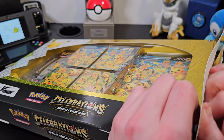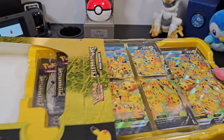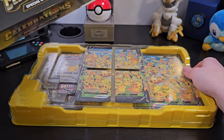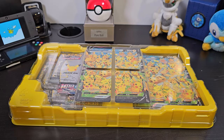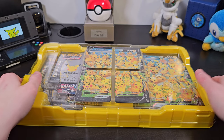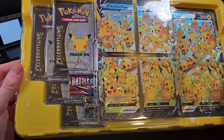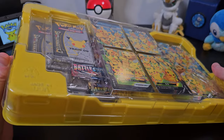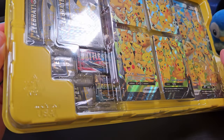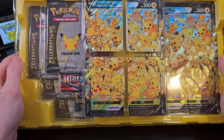Now the V-Union concept has always kind of confused me for battle, because I think you have to discard them and then bring them back into your hand or bring them out of your discard pile to use them, which is really confusing. But regardless, we've got some cool Celebrations boosters in here as well as a Battle Styles and what looks like a Darkness Ablaze, but we'll get to those in a second.